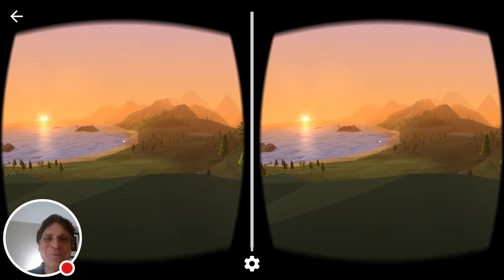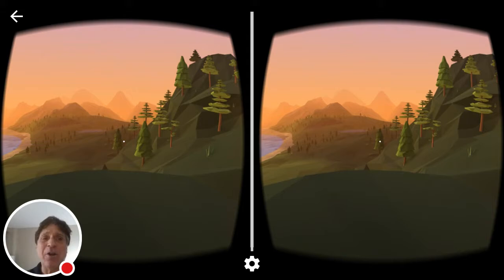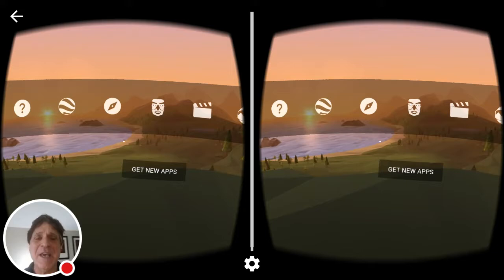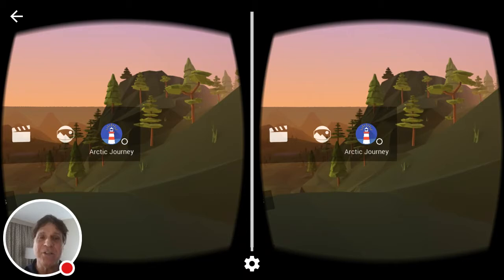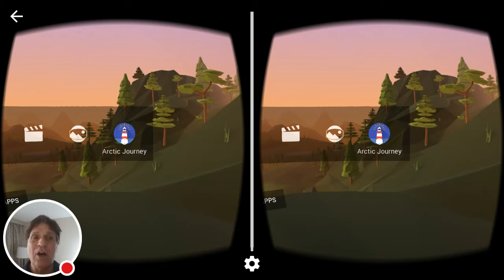To get into that Arctic Journey, we have to find our menu. There it is. Notice that we've got a number of choices, and as the cursor goes over the choice, it highlights it. Arctic Journey lies all the way at the right end of the choices. We'll use our little clicker on the Cardboard to click on that choice, and we load up the Arctic Journey.